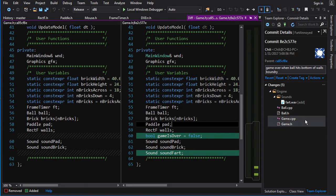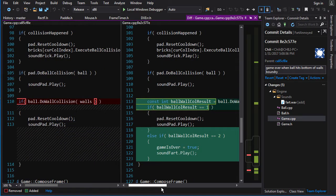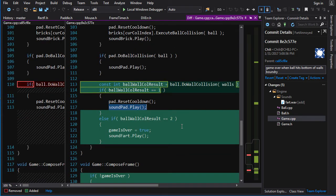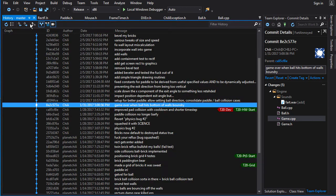In game.h, I added a game_over bool and a sound effect for the fart. In game.cpp, we only update if the game is not over. We do the ball-to-wall collision and remember the result int. If it's a one, we reset the cooldown and play the normal sound. If it's a two, we set game over to true and play the fart noise. When game over is reached, we don't draw the ball or the paddle — we just draw the bricks to show it's game over, because I hadn't added the title screen or game over screen yet.